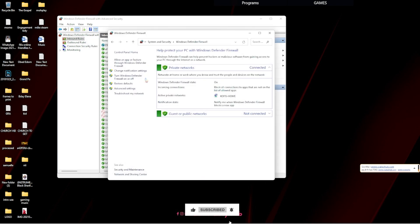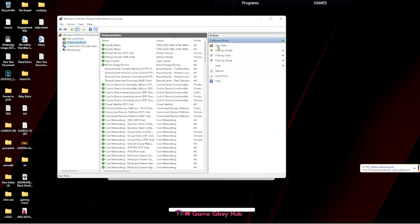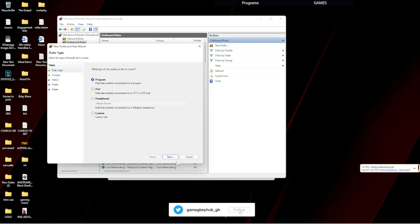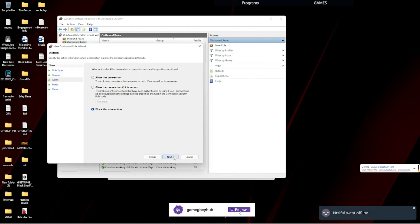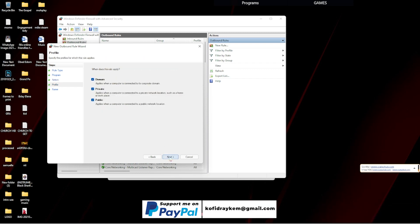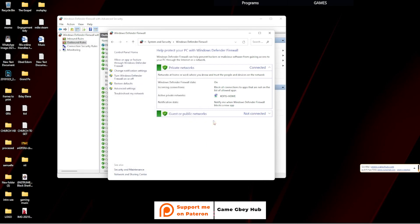Then finish. Then we come to the Outbound Rules and add the same thing: FIFA 22, Next, Allow Connection, Next, Next, Next — and name it FIFA 22.